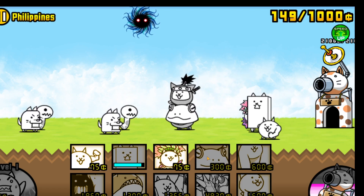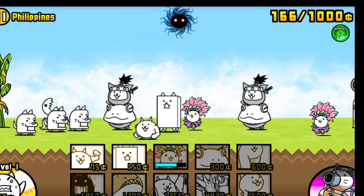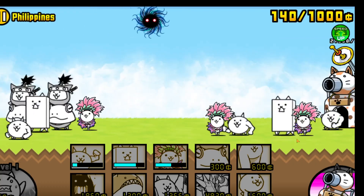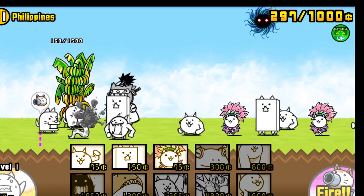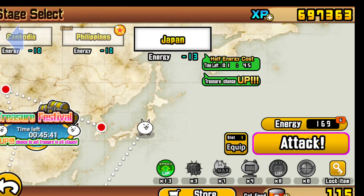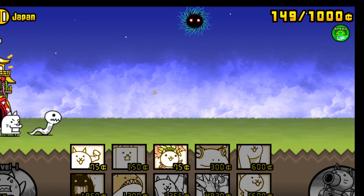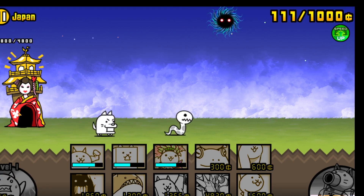I never realized it made a sound when you couldn't afford a cat — I never knew that. For right now, we're not going to wait too long, and the first units should be able to handle the levels quite easily so far. Superior treasure — always nice to see that. Japan — that's where the Hippo comes in. I like the first introduction to the Hippo. I'm not sure why this looks a bit more Japanese in style.